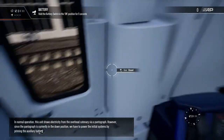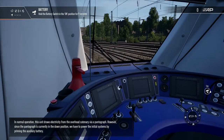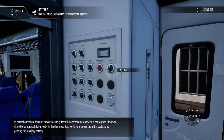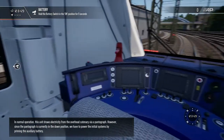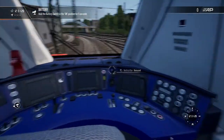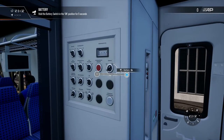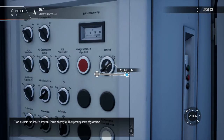Just shut the door through me. In normal operation, this unit draws electricity from the overhead catenary via a pantograph. However, since the pantograph is currently in the down position, we have to power the initial systems by priming the auxiliary battery. Just looking in the cab here, I really am so impressed with this. Let's pop the battery on — hold for five seconds, and there we go, that's on now.